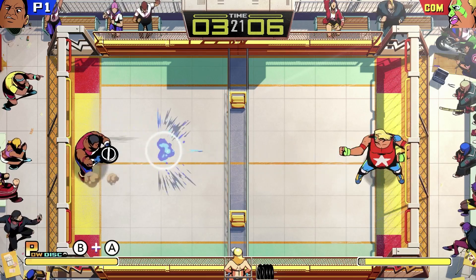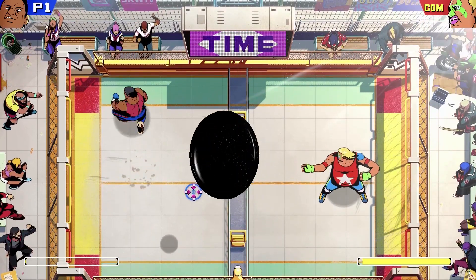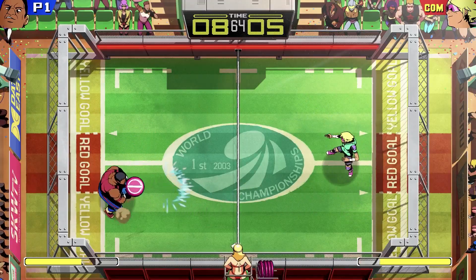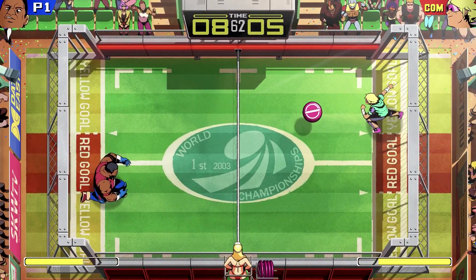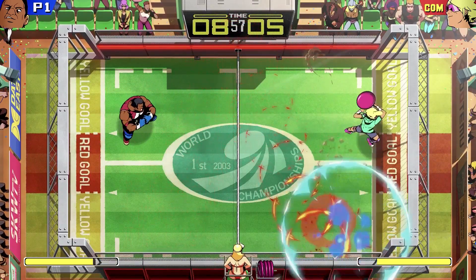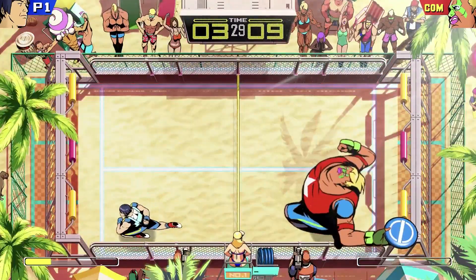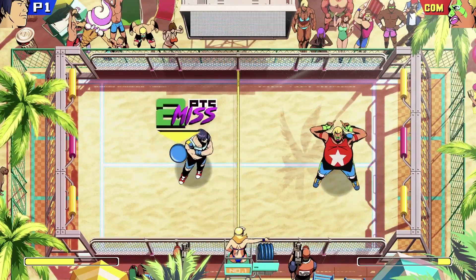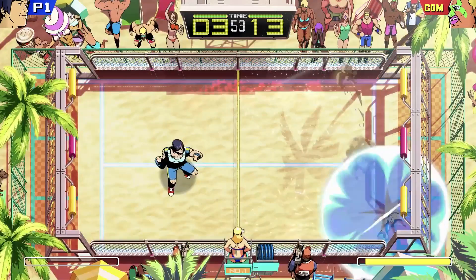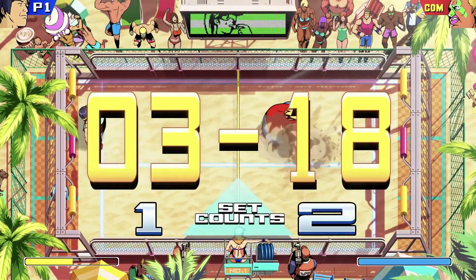The truly remarkable thing about Windjammers 2 is that any move made against you has a logical counter to it, so I never felt like I was the victim of unfair tactics or an exploit. If someone is staying back and defending their goal, you can use the drop shot to bunt the frisbee right over their goal and punish them. If someone makes a curve shot that veers just out of your reach, you can use your power toss to knock it into the air, giving you time to recover and mount a counterattack. Instead of raging, losing a match just made me bow my head and consider how I could respond better next time — and that's the hallmark of a well-balanced meta.